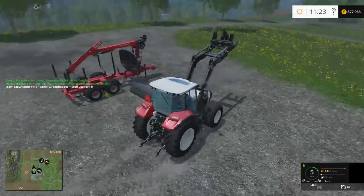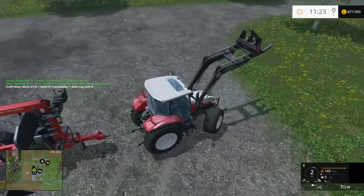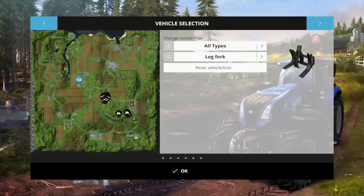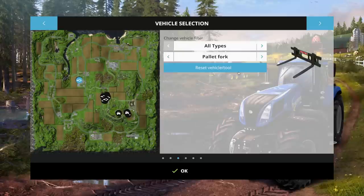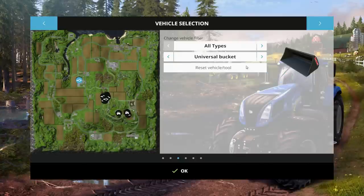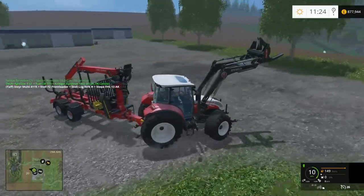We'll pick up the trailer as well and reset the other two attachments — they'll get sent back to the farm, we'll just pay for delivery. Let's reset the pallet fork — yes — and reset the universal bucket — yes. Great, brilliant! Let's go back to the farm with our new toys.